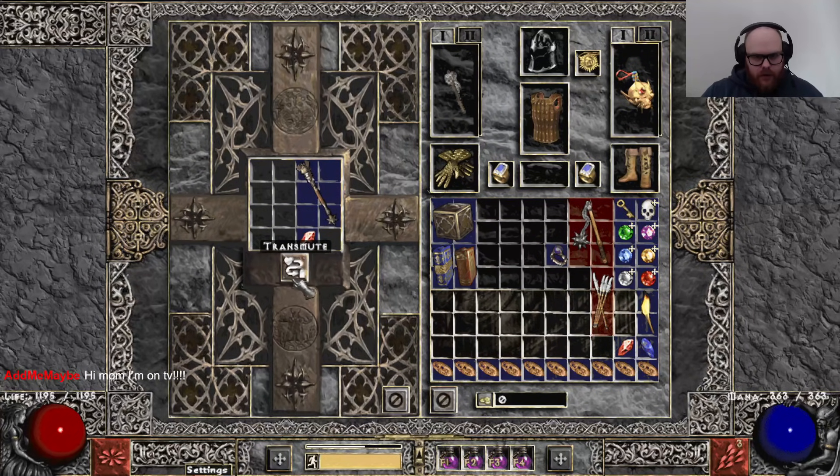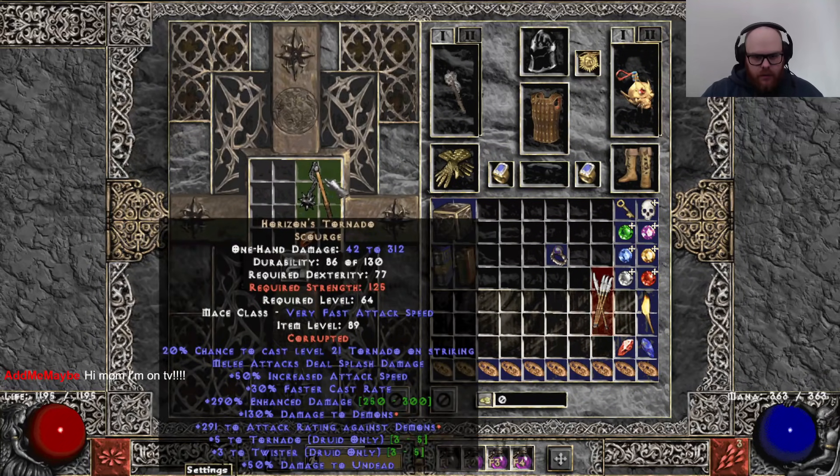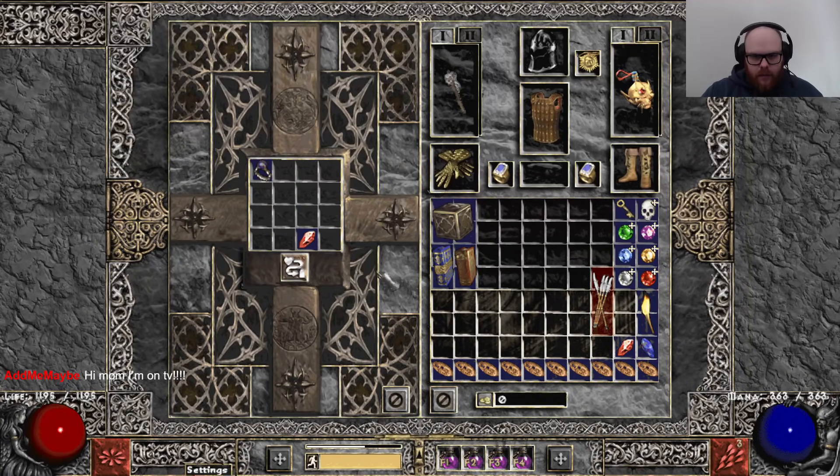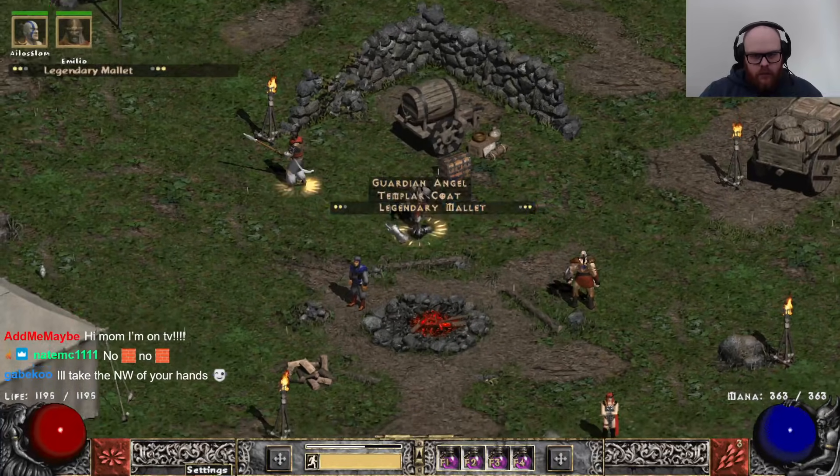Plus 3 Astrians. 1 socket. Another Scourge. Another Horizons — 5, 3. I'll slap that. Demons. 40 Nagel. Fire res. Titans. Enemy cold res. I can't carry anymore.